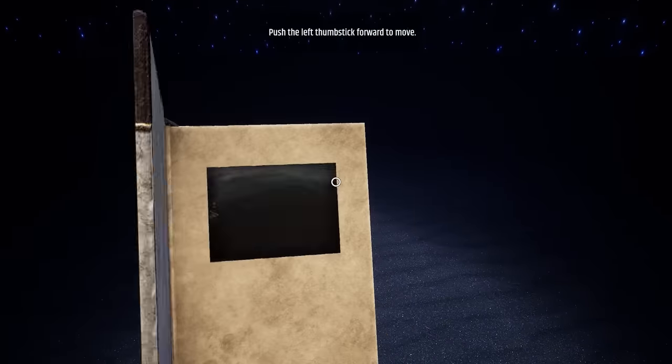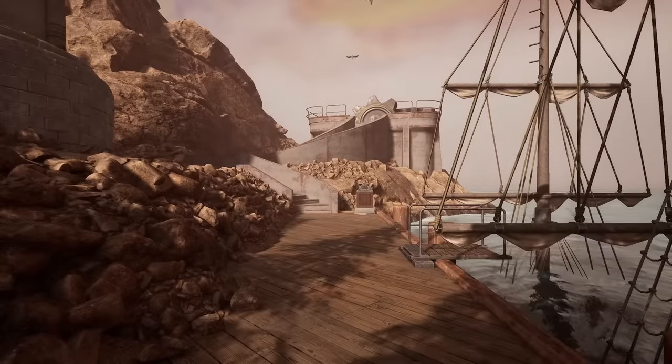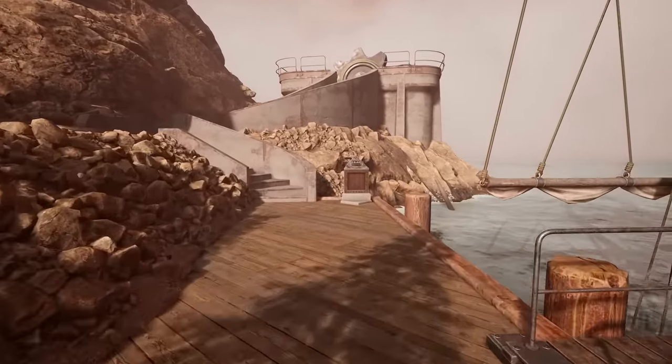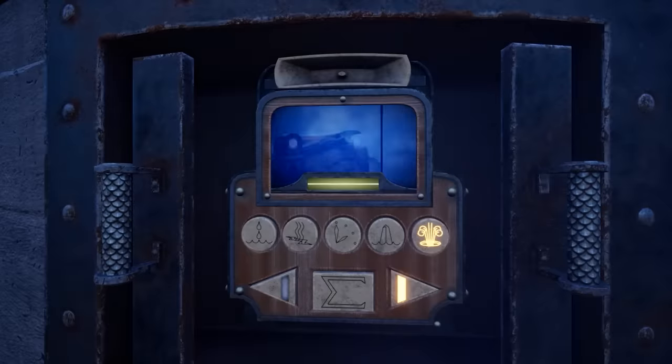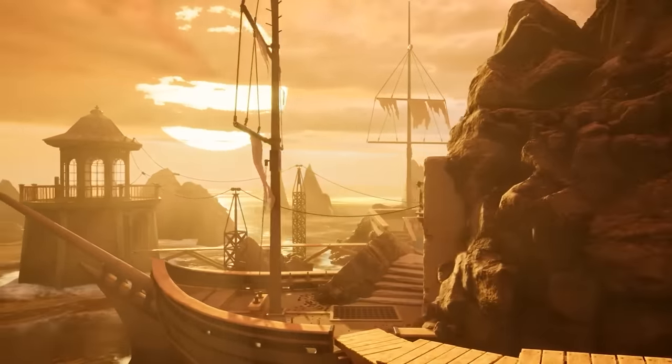The classic graphic adventure Myst is as enigmatic as it is 30 years old this year — and if you listen carefully, that was the sound of 90s puzzle game fans crumbling into dust. In the game, seen here in its modernised remake form, you are teleported to the island of Myst by a magical book of the same name, where you must explore its majestic landscapes to solve puzzles, acquire pages, and make your way towards one of the various endings.